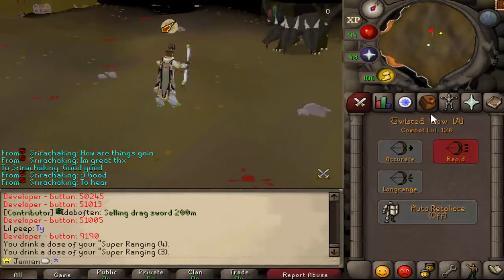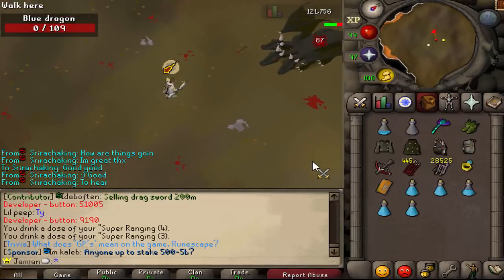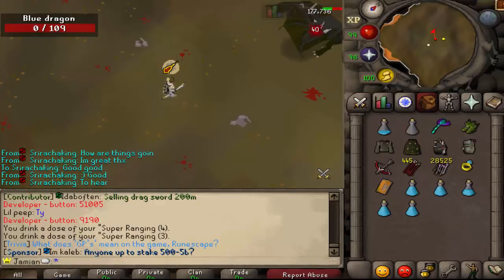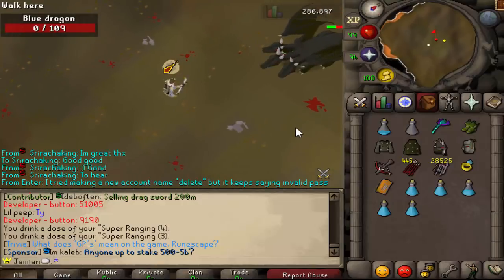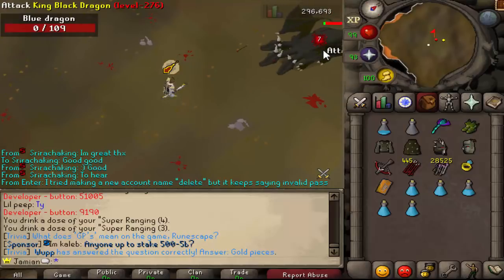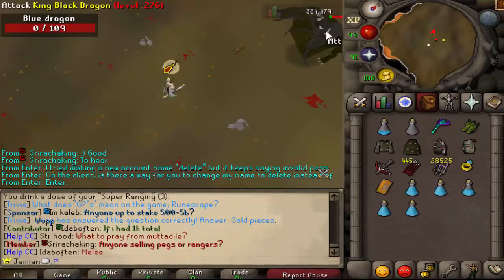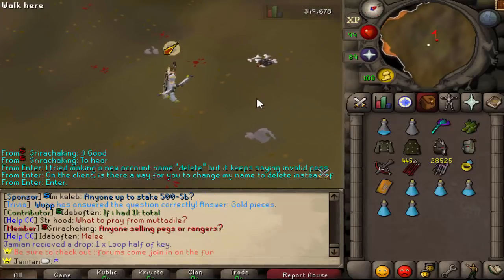We do have the Amethyst Arrows as well, which are the best arrows. What did we just hit right there? 87! This thing is probably not going to be super accurate, but the damage is going to be insane. 110. 92. It's like really low hits and then just a huge hit. But that's probably what the Dragon Hunter Crossbow is going to do as well — not as high. I think the highest it'll hit is probably in the 80s. I believe I tested it on Lava Dragons.